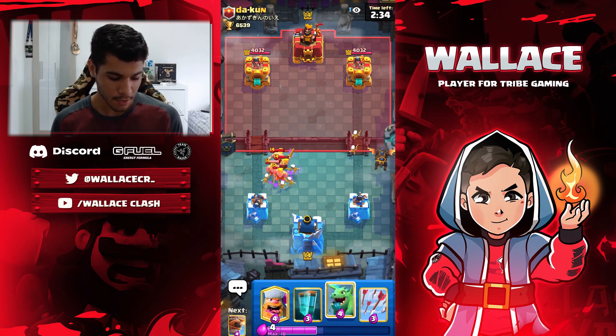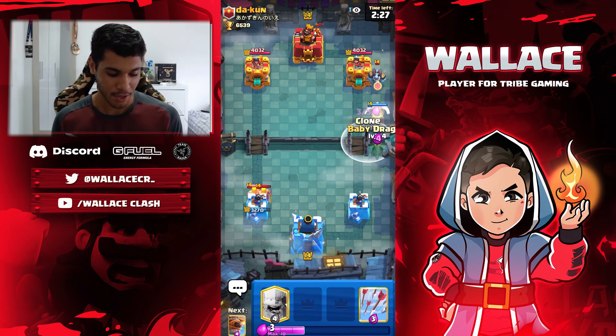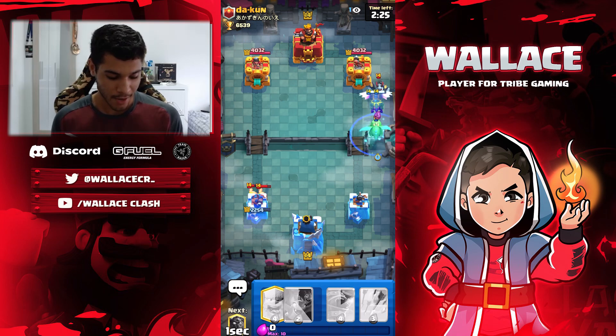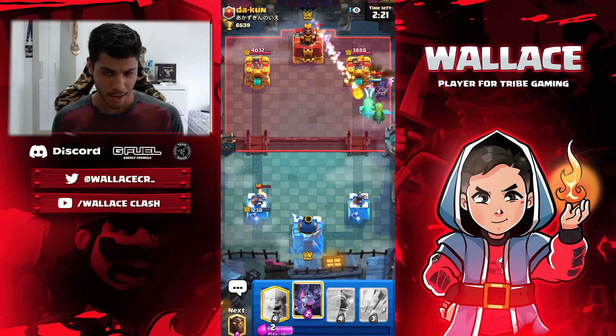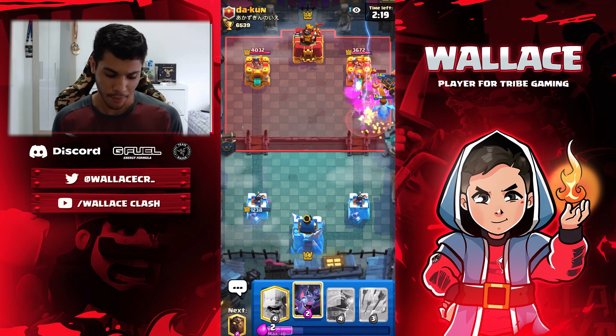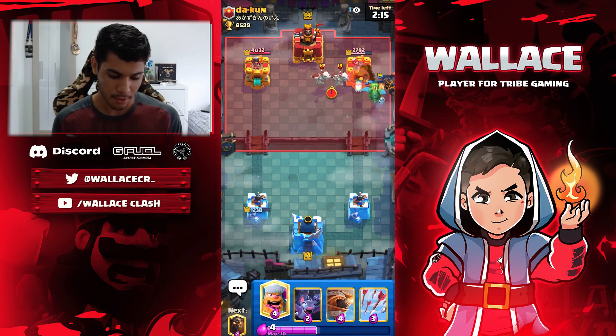He has Barbarians, so I'm just going to put my Skeleton Army. Right now I have the Baby Dragon, the Lumberjack, and the Clone, so I'm going to save my Elixir. I'm going to put the Baby Dragon and the Clone. Let's see what spells he has — I think Arrows, Fireball, and Zaps. So I think this is a Lava Loon deck too.